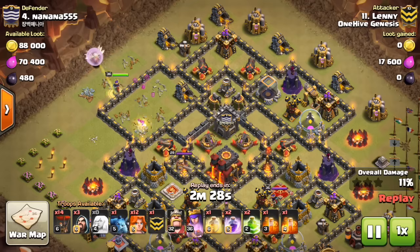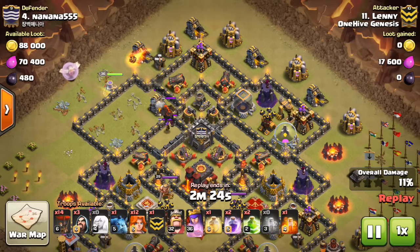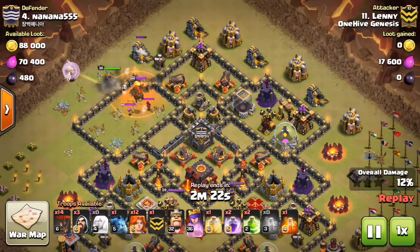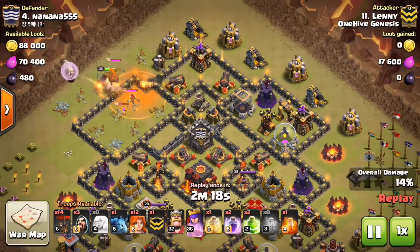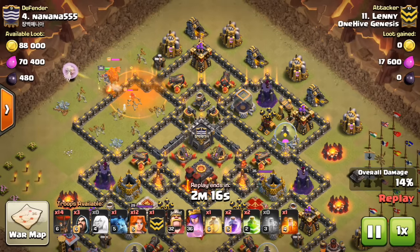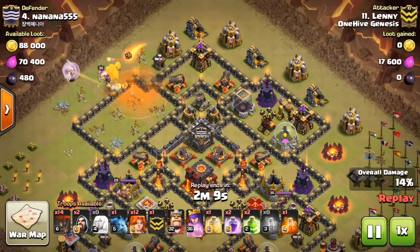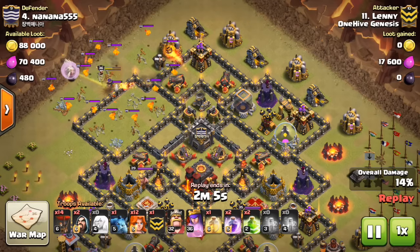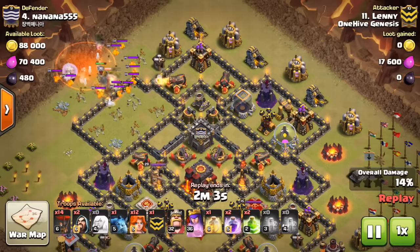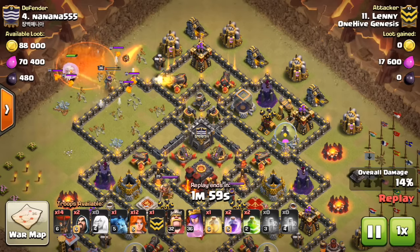I think maybe he could have waited a little bit longer, because she doesn't fully finish her walk when he starts off with the Valks. If he waited a little bit longer, she could have helped create a better funnel and the Valks would have gone more directly into the compartment he wanted. But by doing it so early, the Valks kind of start heading north and south and split before they actually go into the compartment. It is understandable though, because that Lava Hound took up so much time — he had to keep moving because he was getting low on time with only three minutes.